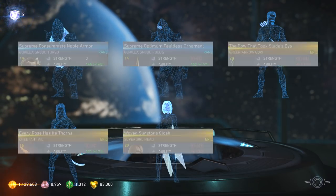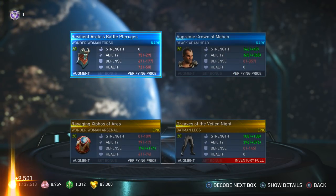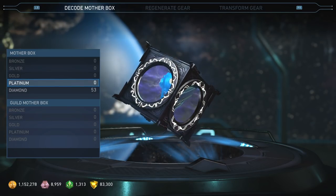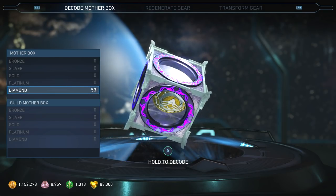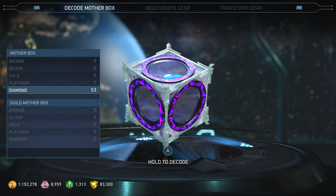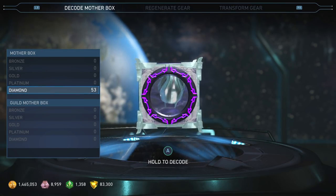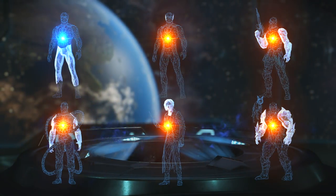It looks like Batman's inventory needs clearance too, and Grodd as well. One more — bam! And that is it. No more Platinum Motherboxes. Going to go clear out some inventory space, and when I come back — 53 more Diamond Motherboxes. And we are done with the biggest Motherbox opening video of all time. Alright guys, here we go — this is it. The final 53 Diamond Motherboxes I've pretty much accumulated over the last week, maybe two weeks.